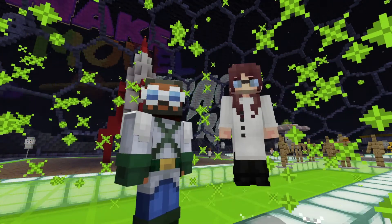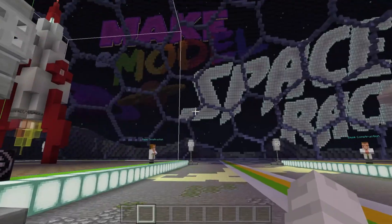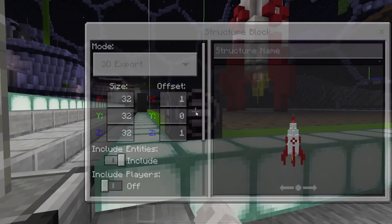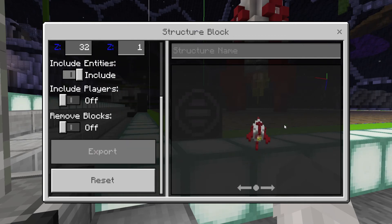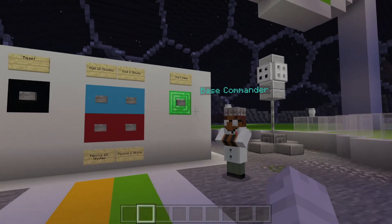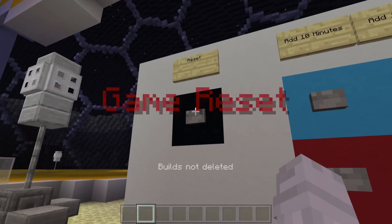Congratulations to the winning team! Once the game is finished you need to reset to play again. But first you might want to use the structure block to export the team's creative builds. Simply click on the block and press export. You can learn more about this in the playbook. Then remove any armour stands from the glass voting areas, and finally go back to the control panel and press the game reset button.